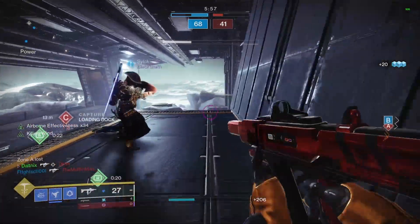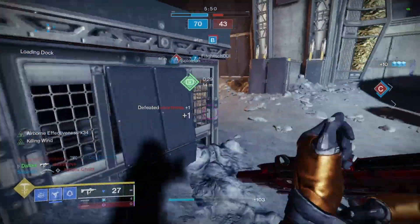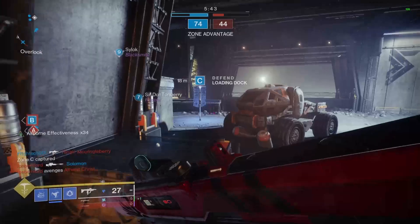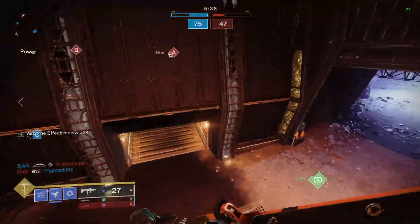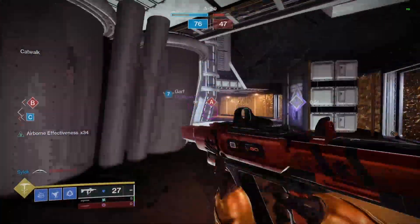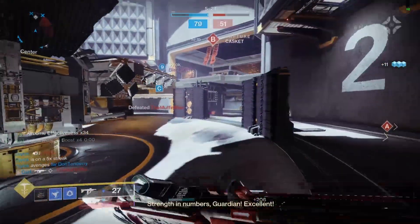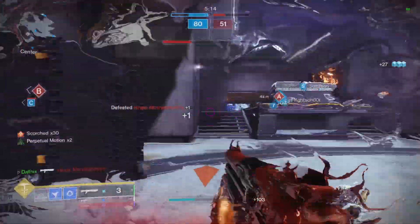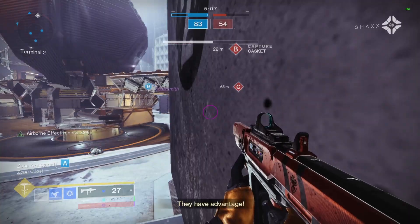Shotgun. There's another one down here — we can probably help the teammate. We got Killing Winds. Zone C captured, you have the zone. There's a Grenade Launcher guy — they got him. I'm sure I can get a damage bonus. There's a stasis crystal — teammate got him there. Still one in there. He choked super hard but I should be dead. Zone advantage is yours. Zone C lost — they have advantage.